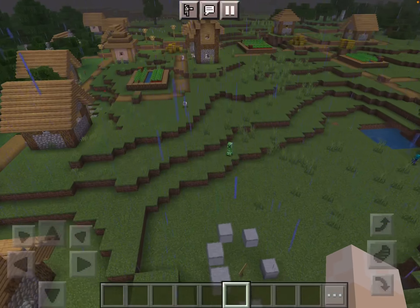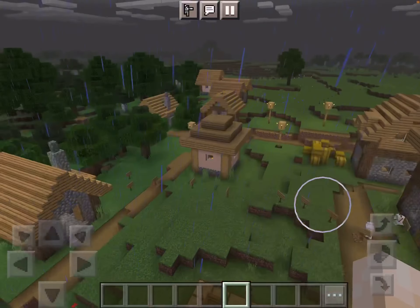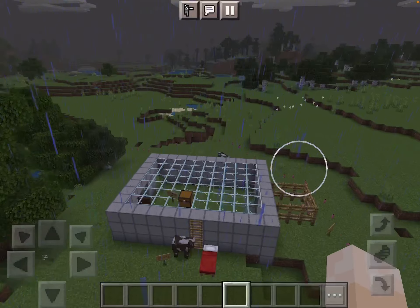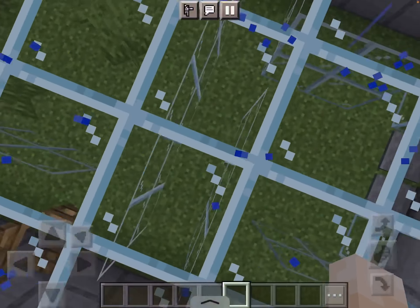And next, you come over here and follow the signs. It's raining really hard. You follow the signs and there's a little maze. You can get your cow to the end of it. It's really hard actually.